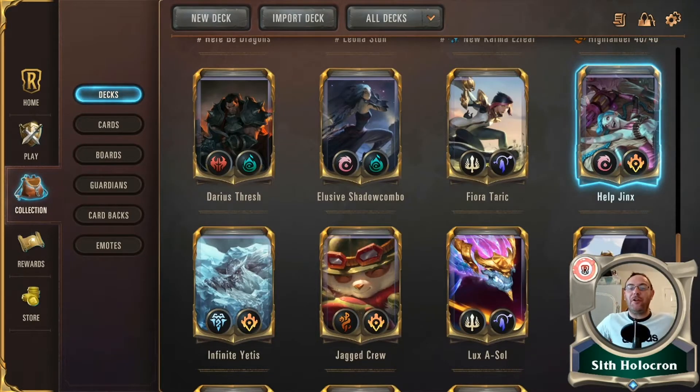Howdy doody, my name is Sith Holocron. Welcome to another Donger deck discussion. I think I've found a decent Jinx deck — she's always been a character I've liked. The whole thing of discarding not to mill out your opponent but to make your champion almost unbeatable, but then everybody tries to kill Jinx completely. So if we could get a champion that levels up fast and gets barrier each round, that sounds decent. Let's go for Lulu Jinx!